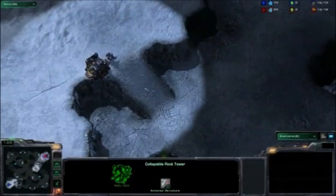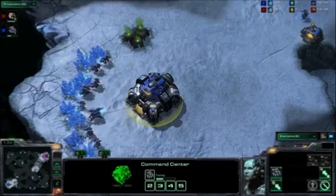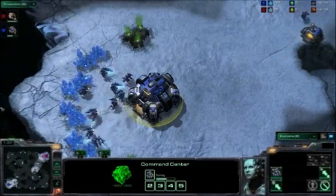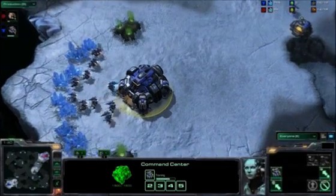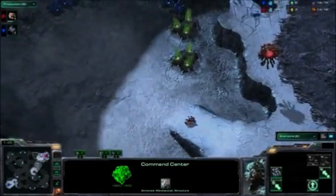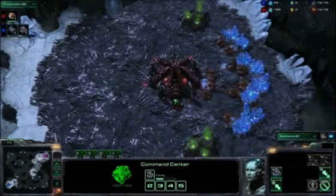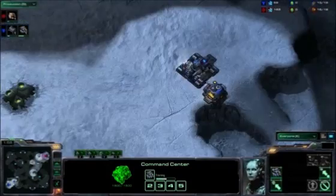We're seeing the back door entrance to the natural expansion leading all the way up to the Terran base. The basics of this map: it's a big map with lots of different attack paths and no real clear focus on the center — you can easily swing around to all the backsides. On this map, you are going to have to make sure to have eyes on all sides of your army.